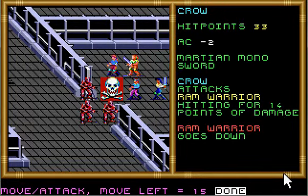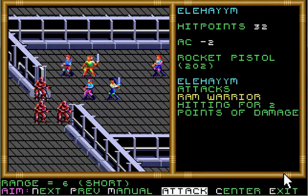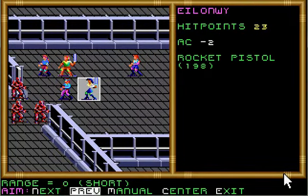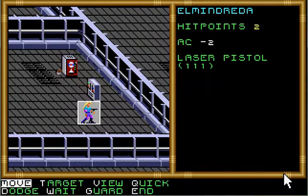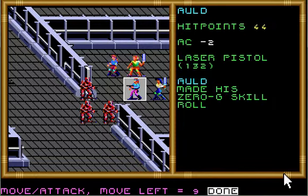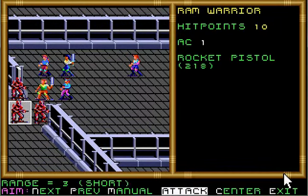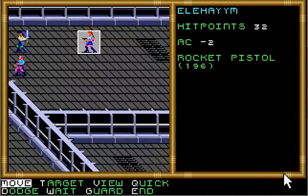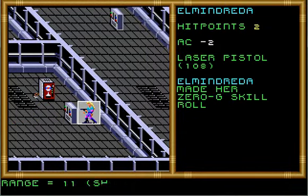I'll do this tactics roll. Excellent. Master zero-G roll. Come on. Specializing didn't seem to do you much good there, did it, Crow? All right, let's see — eight hit points. Let's see what she didn't hit. Made his tactics roll. Way to go.